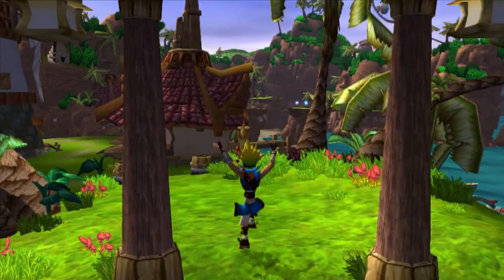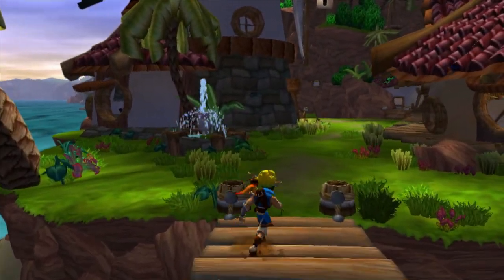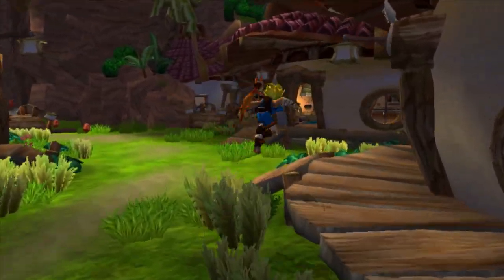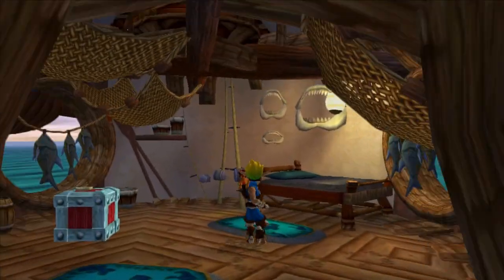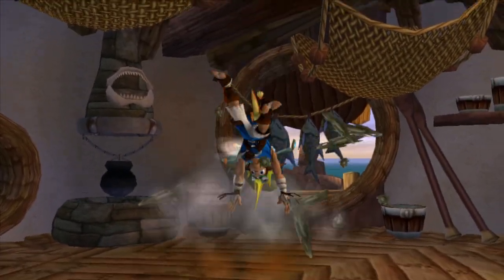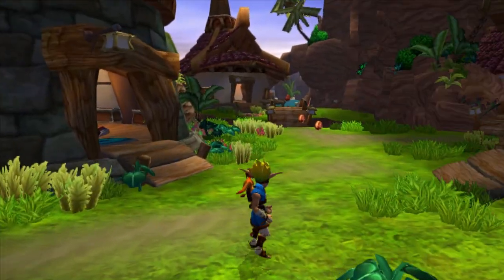It spawned us right in front of the bridge so we can start heading over here. We're not going to be able to 100% this area just yet, unfortunately. But we can talk to all the villagers, I believe. It looks like scout flies are always in red boxes!